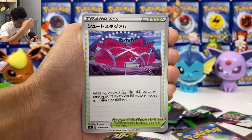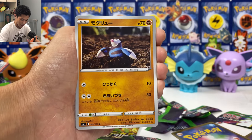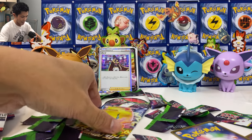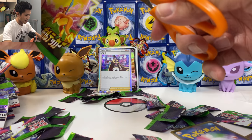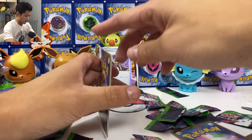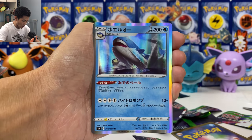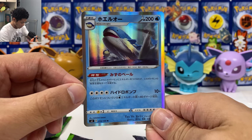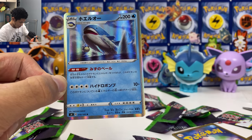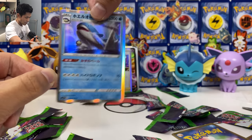We got another new stadium card — if your V card evolves into VMAX, heal 100 HP, very useful. We got another Dreadnought with Nessa at the back. Final pack — last pack magic! I'm pretty happy with this box because we pulled a gold card. We got Galarian Meowth, and we got Wailord — holo! The amount of water energy times 40, plus 10.